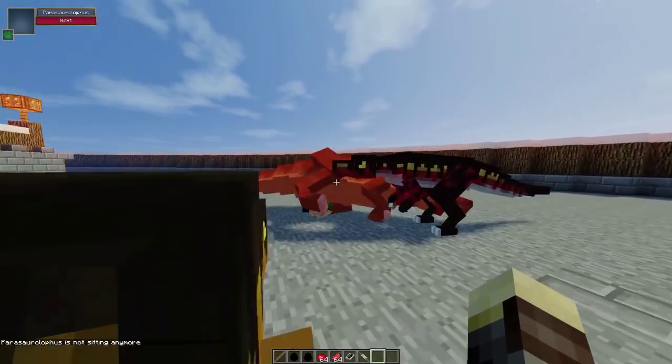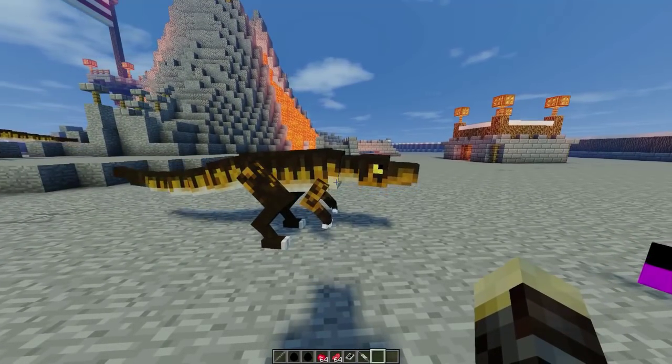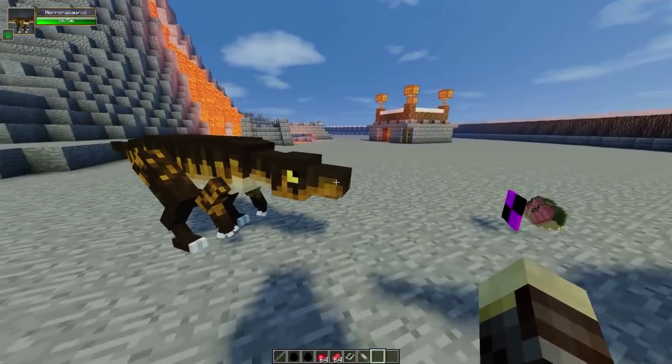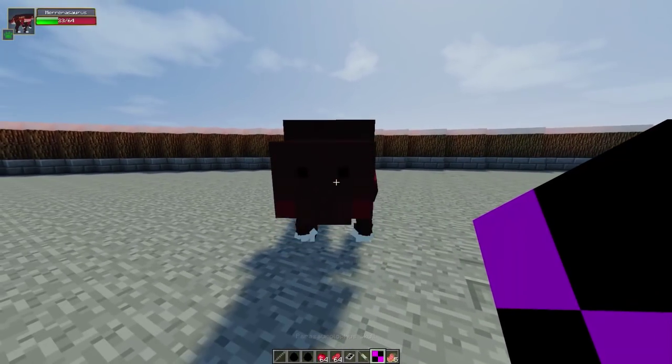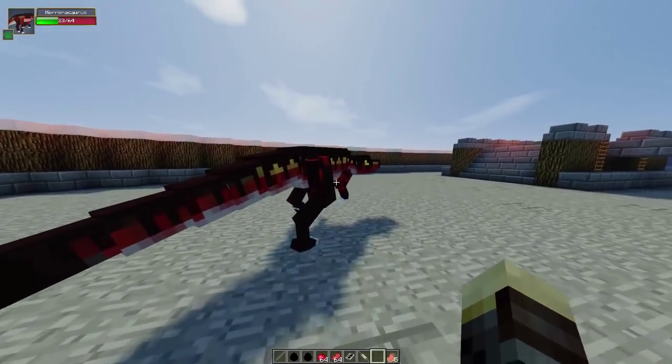He's gonna turn around and totally wipe him out. Oh, get totally wrecked! Even with the help of this other one who gave him one bite, the Herrerasaurus still took him out pretty much on his own and has 23 health left. There's also a broken texture here — not sure what that's about.